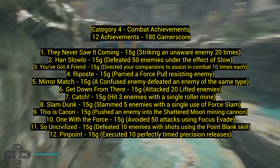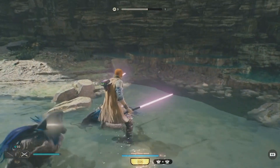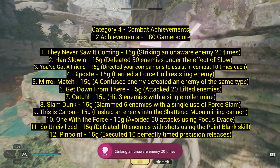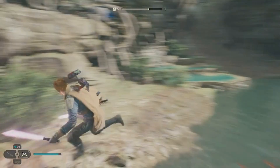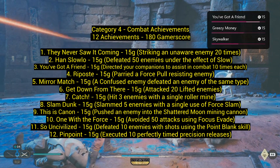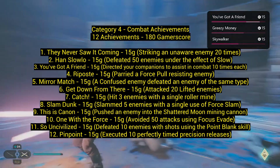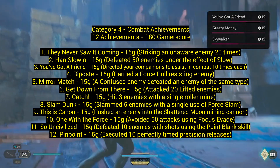Category four: combat achievements — 12 achievements for 180 gamerscore. Many of these unlock through skill tree progression. Number one: 'They Never Saw It Coming' — 15 gamerscore. Strike an unaware enemy 20 times; just sneak up behind someone and use the sneak attack move. Number two: 'Han Slow' — defeat 50 enemies under the effect of slow. Very easy — use the slow move and kill enemies. You get that ability very early.